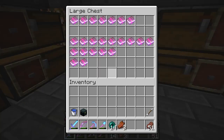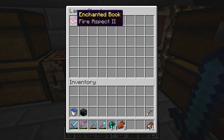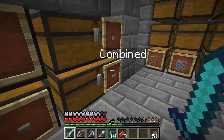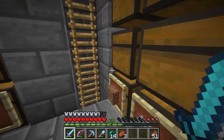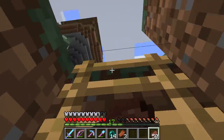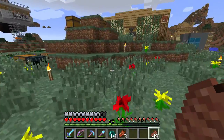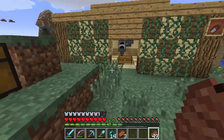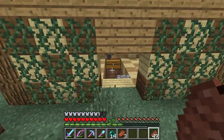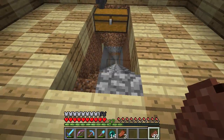We've got all our enchanted books — I've only got one fire aspect I suppose, but got a load of confined ones as well. Our sugar cane farm, iron golem farm, we've got the perimeter out there but I don't really need to show you that — you can literally look at one of the last episodes and you'll find it. Auto smeltery here, and this goes down to my strip mine.